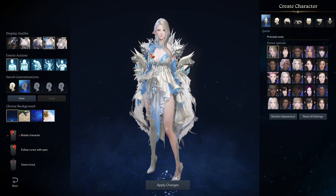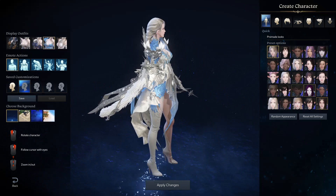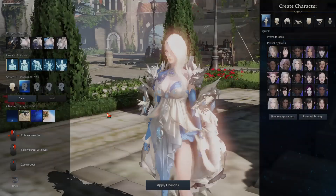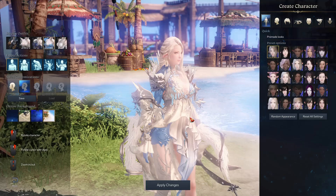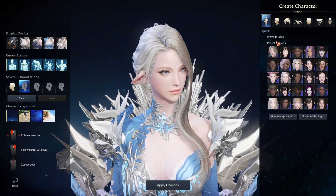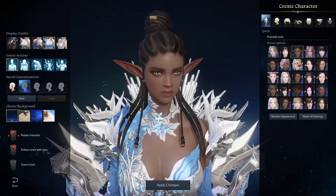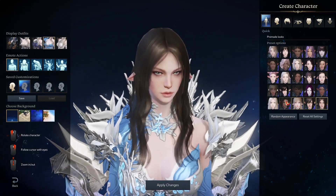Unfortunately there's not a whole lot you can customize. You can zoom in and out and rotate your character, and you can change the landscape behind her to get more of an in-world setting. In my opinion the easiest is to just use the plain background, as it's much easier to see finer details without the distraction of lighting in the background.